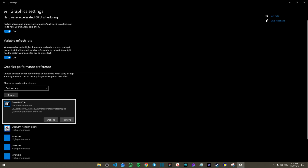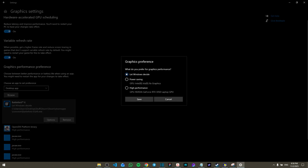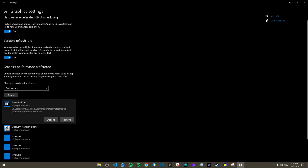Click Add, then from the options choose High Performance and click Save. That's it — once you've done all these steps, restart your computer and it should be fixed. Thanks for watching, see you next time, bye.